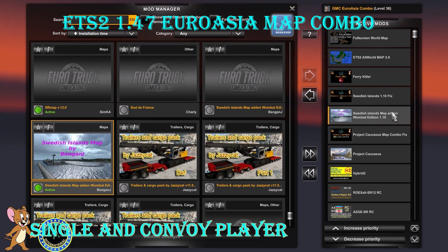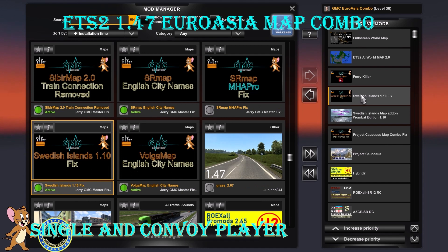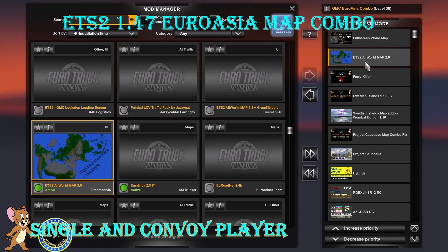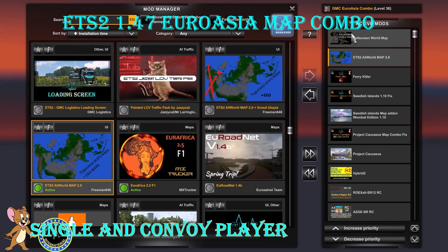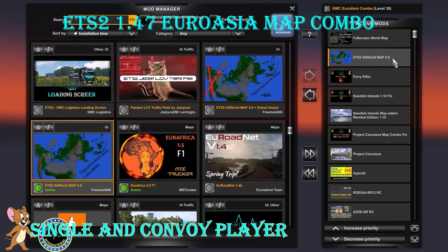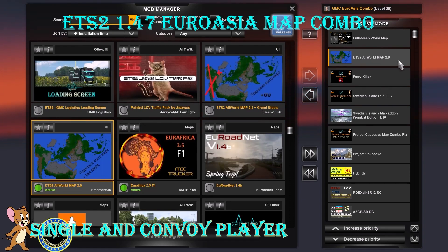Followed by Swedish Islands Map Add-on Wombat and Wombat Edition 1.10, the Swedish Islands 1.10 Fix and the Ferry Killer. Then lastly we have the ETS2 All World Map 2.8 and the Full Screen World Map. Remember to put your additional mods just underneath the ETS2 All World Map 2.8 — all your additional mods should go between Ferry Killer and ETS2 All World Map 2.8.